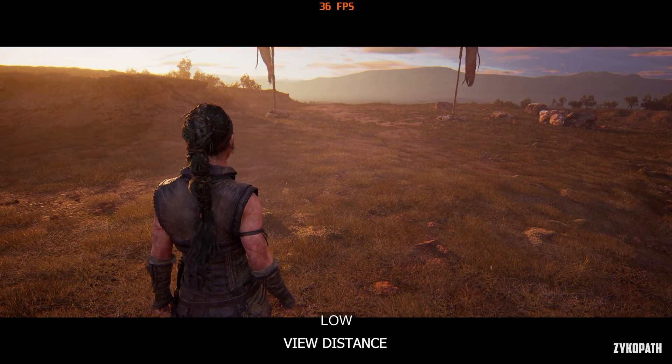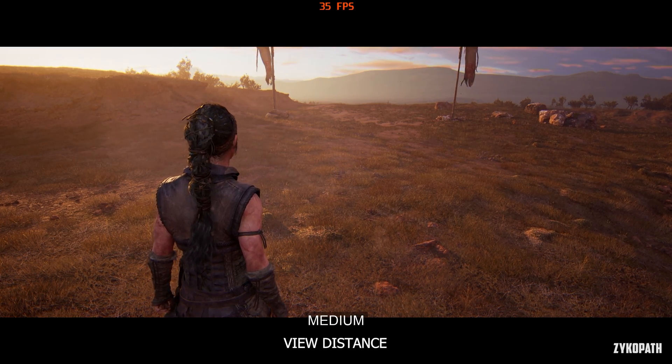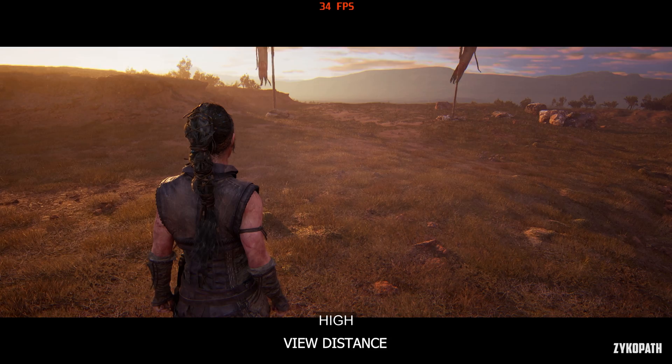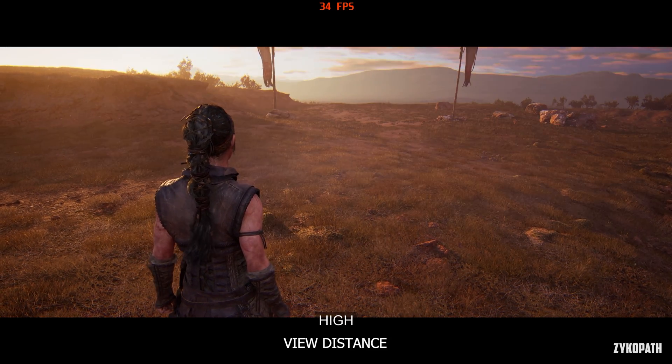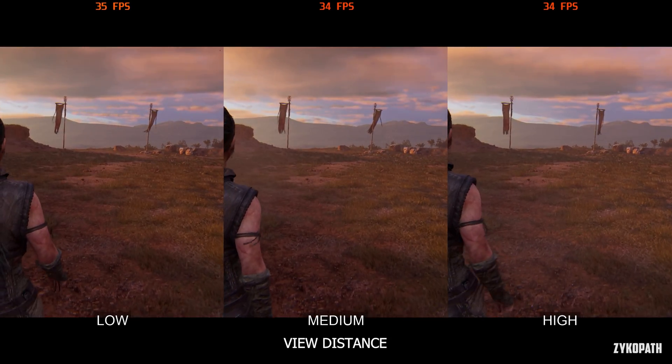The view distance mainly controls foliage visibility, and the game doesn't suffer from any noticeable or harsh pop-in during movement. The foliage seems to smoothly pop into view at a far away distance, where unless you're looking for it, you won't notice it.